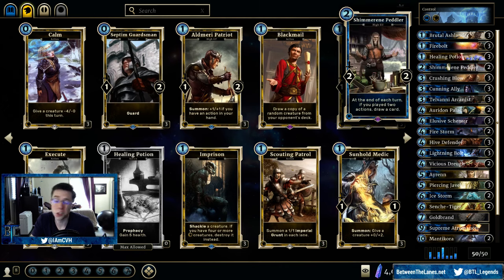Shimmerine Peddler — it also could be a three-of potentially, depending on how you build the deck. If you really need another two-drop, there are other two-drops to consider as well. This card's been surprisingly good for me, even in a deck that has a fair amount of creatures and supports. It does get its cycle effect off with a pretty high consistency. And when you don't need the cycle effect, it's just a two-for-two-two. It'll more than likely force your opponent to kill it, even if they're an aggressive deck and want to be hitting face — they don't really want you to get extra cards either.